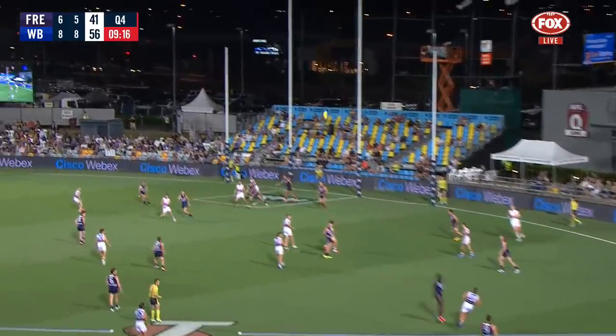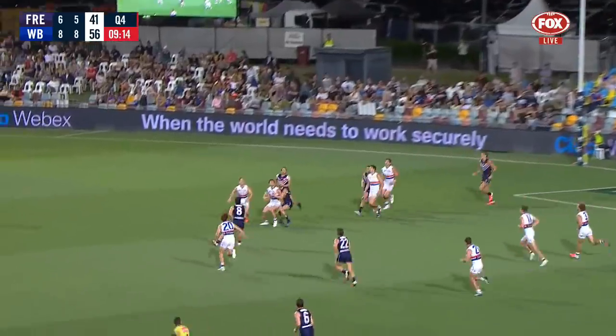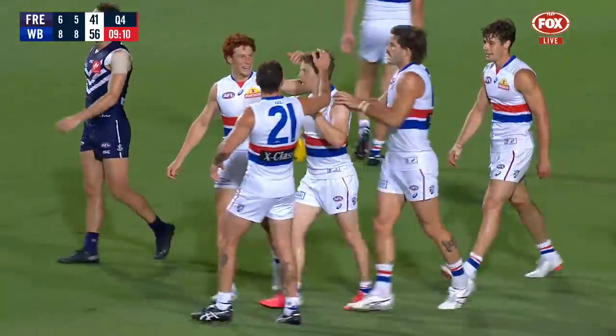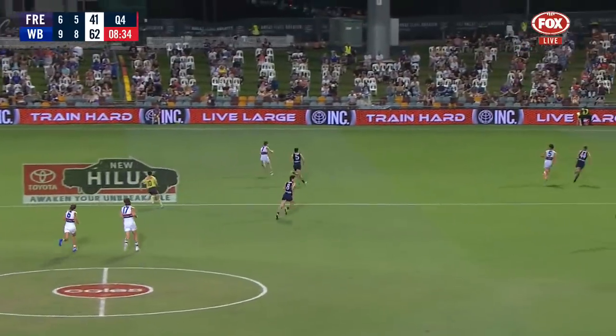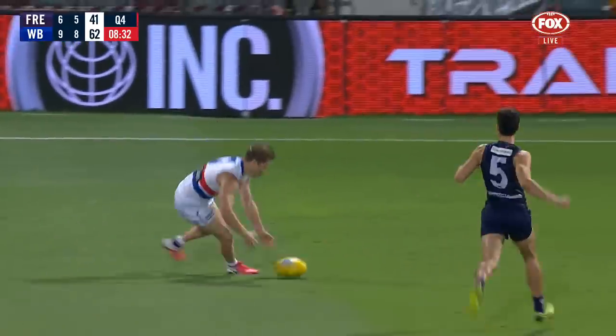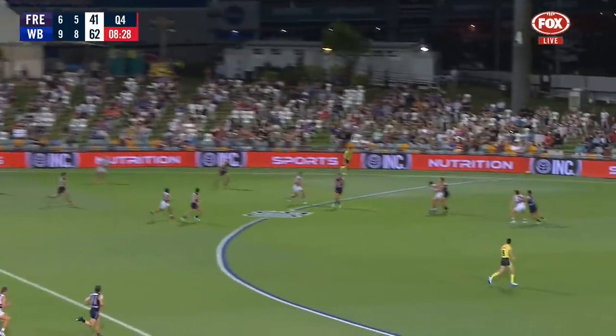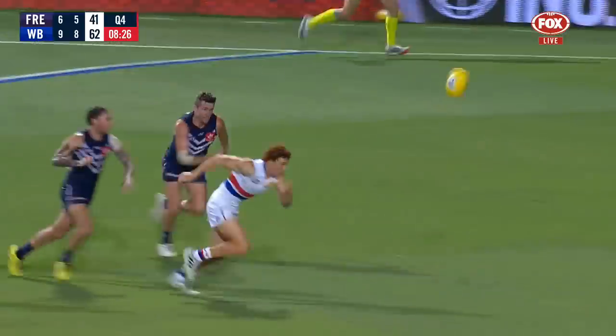Little sidestep. Smith — top of the square. Hunter's got it. Mark — Fremantle are going to have to find something and find it quickly. He's got it again — his 30th disposal. Lockie Hunter.